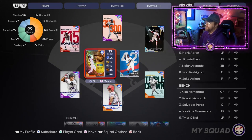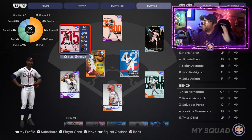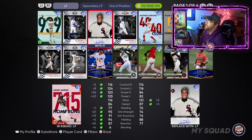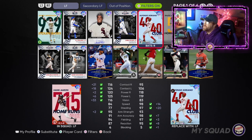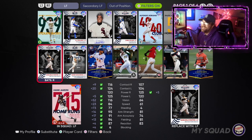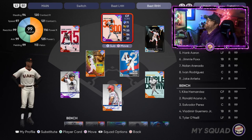For left field, my pick for right-handed hitters is Hank Aaron. He might have a swing that's difficult for some people, and he's better against lefties for me, but he is the best card overall when you scroll through all the right-handed primary left fielders. Alfonso Soriano is an option but wasn't all it was cracked up to be in my opinion. When you go through all of them, Hank Aaron dominates, which isn't surprising — it's Hank Aaron.